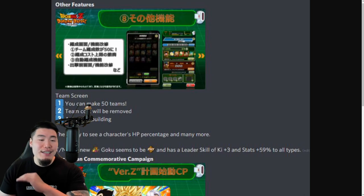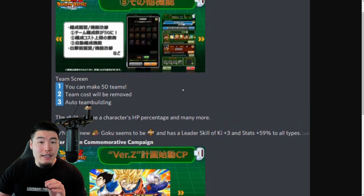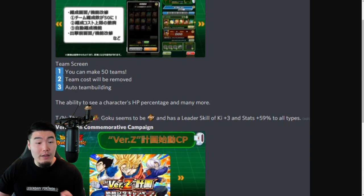So: Auto Team Building, no more Team Cost, and up to 50 teams that can be built. It also mentions the ability to see a character's HP percentage and many more features. The new LR Goku seems to be FIZZ type and has a leader skill of Ki plus 3 and HP, Attack, and Defense plus 59% to all types — so he's an all-type leader and probably the best leader you'll have when you first start the game.